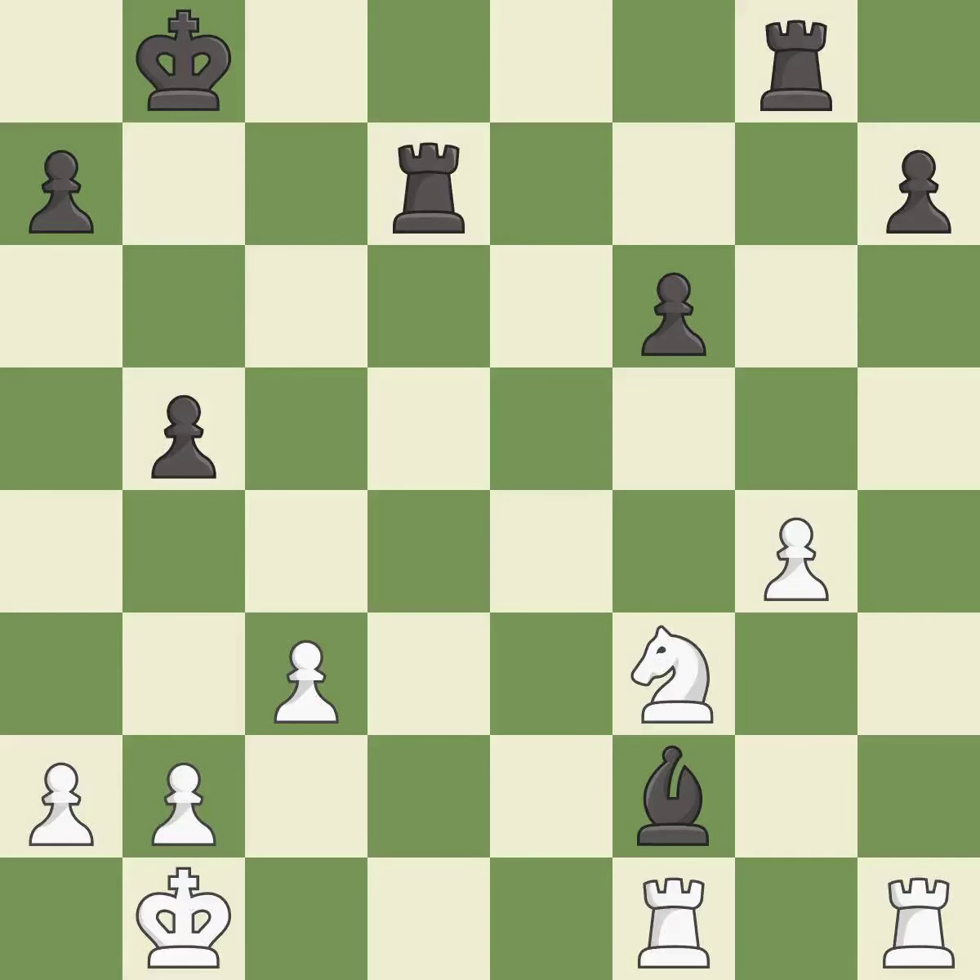This wins a tempo by threatening a bishop and forcing it to move away. It is excellent. This moves the bishop to safety. It is best. This exposes an attack, threatening a pawn. It is excellent. This defends a pawn that was under attack and had no defenders. It is best. This move puts the knight on a safer square. It is best.